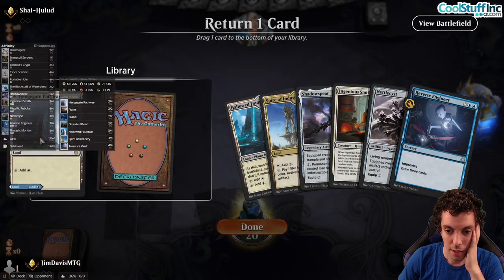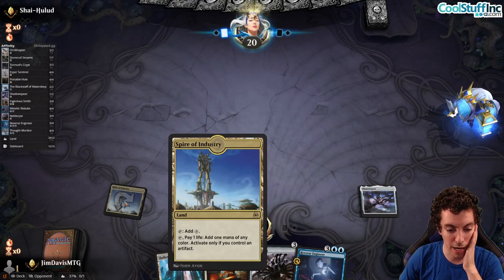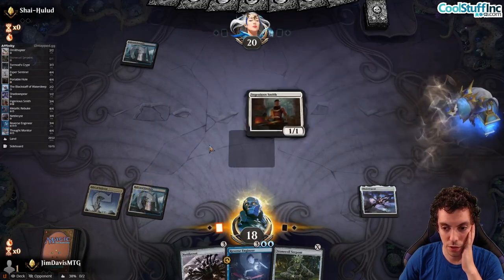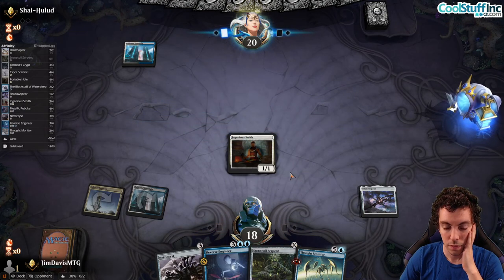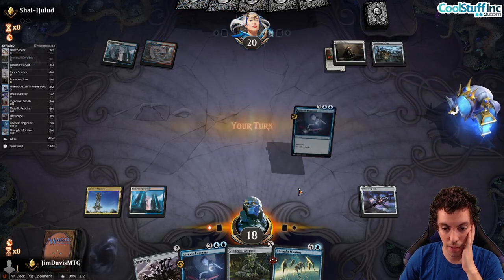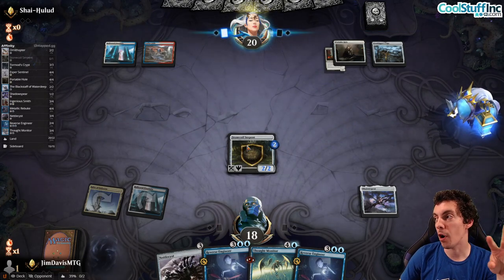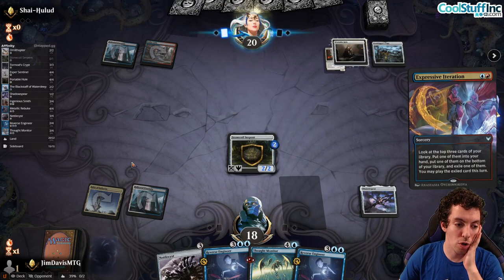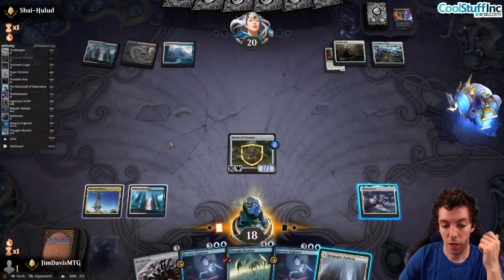We keep and shoot the land — a little greedy, but Reverse Engineer can cost two with enough artifacts, and we have the Spire for double blue. We draw Stone Coil Serpent, play Agent Smith, Thought Monitor — not the best draw but okay. Oh, this is a mirror — probably trouble since our hand is pretty bad. Opponent has Grafdigger's Cage. Pretty bad draws — we didn't find the land. We were drawing to a land or any cheap artifact, but Smith hit an expensive artifact and we drew another expensive sorcery. Even drawing to 40% for land, we also needed to hit Tormod's Crypt, Sentinel, Portable Hole, Blackstaff, or Shadow Spear — many good options we missed.